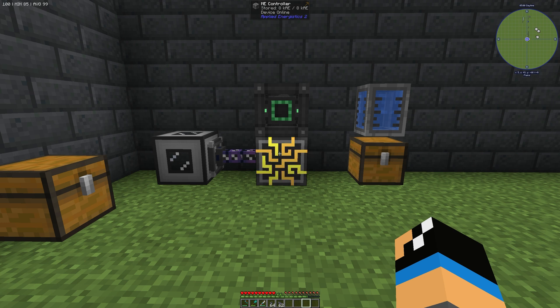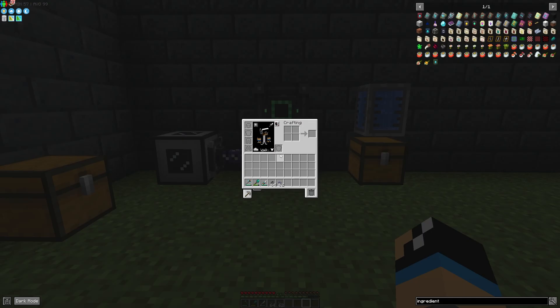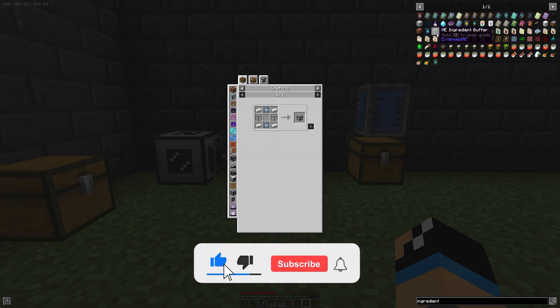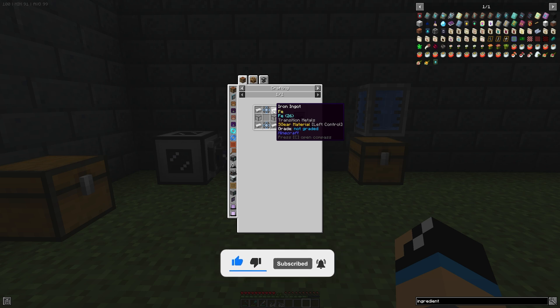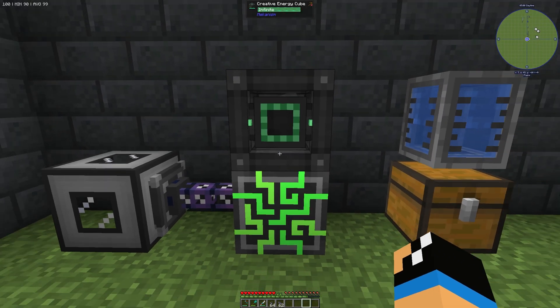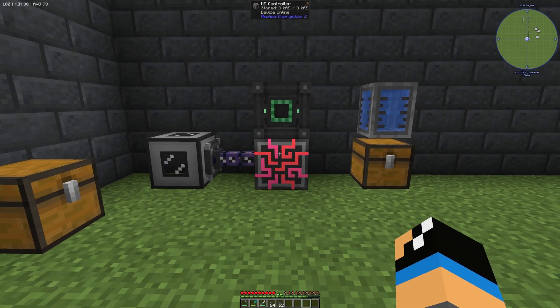Hello guys and welcome back to a new Applied Energistics 2 tutorial. In this episode we want to take a look at the ME Ingredient Buffer from the mod Extended AE. We can create this ME Ingredient Buffer with 4 iron ingots, 2 1K ME storage components, and at least 2 quartz glass.